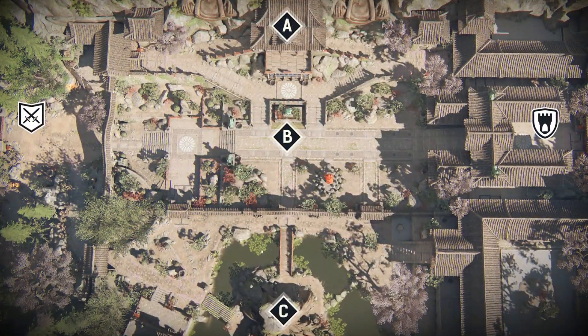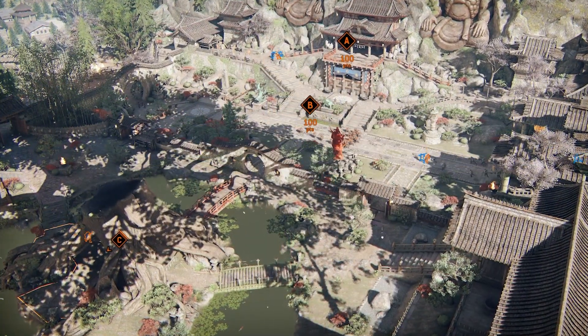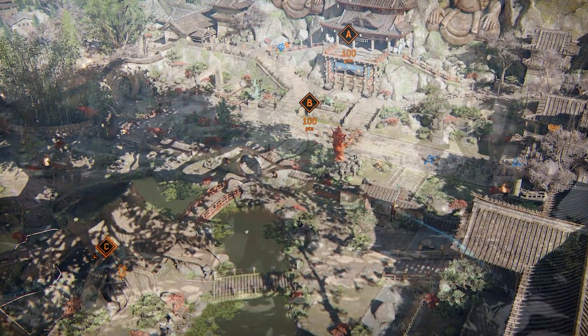The distance between a side point and mid lane is crucial. For example, zone C on Temple Garden is really valuable because it's a short distance from mid.